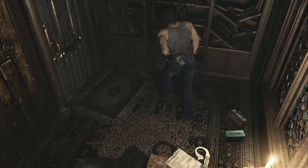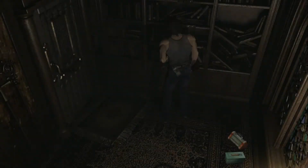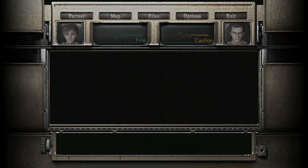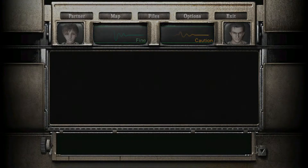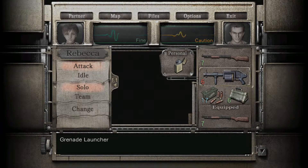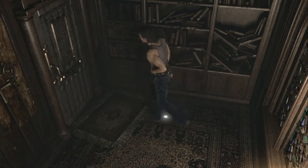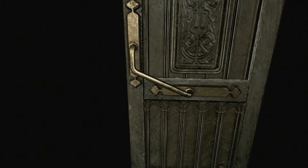Alright, welcome back to Resident Evil Zero. In this video, we are going to have one hell of a challenge in front of us. Billy has fairly low health right now, and he is about to go fight a boss — a fairly annoying boss. So we're going to hope that the shotgun shells and the grenade launcher rounds we have are going to be enough to carry us through this quite annoying fight.